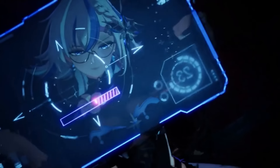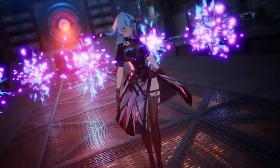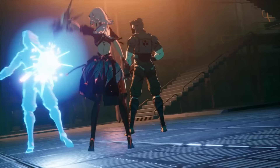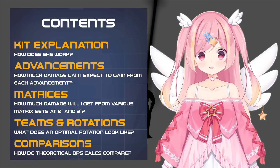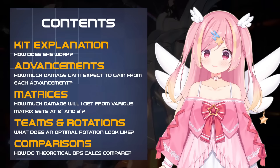Plotty has arrived, and there's certainly some quality plot to this unit. She is a Flame Physical Assault character who is a powerful main DPS. Let's dive into her kit, comparing it to the other premier Flame DPS, Leofua. Then, we'll assess the value of her advancements and matrices before seeing how new Flame teams stack up to the rest of the meta.